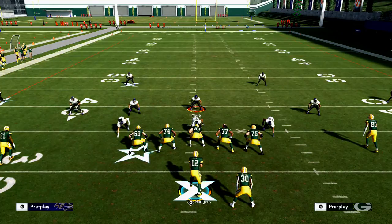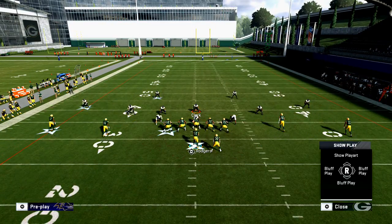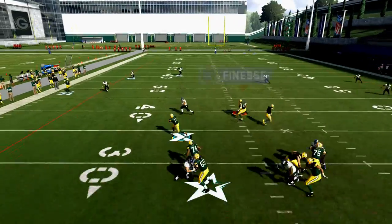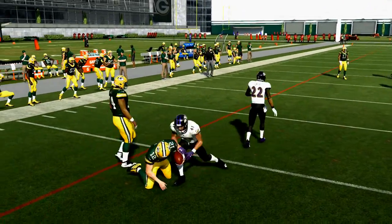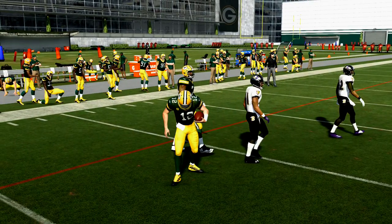How do you slide with your quarterback? When you're scrambling out of the pocket, a lot of times you'll fumble with the quarterback. Even if you're on conservative, if you scramble with the quarterback, you'll fumble.